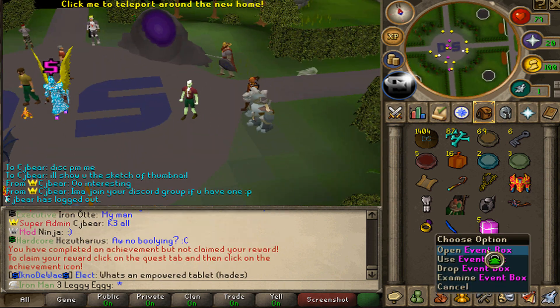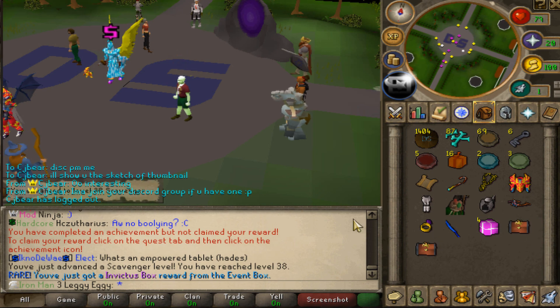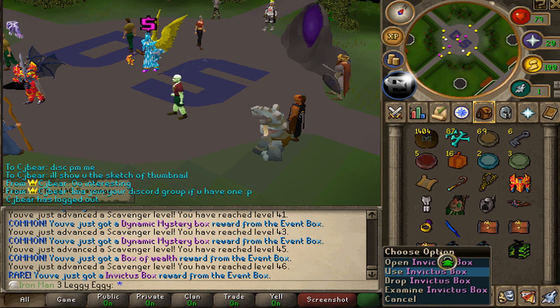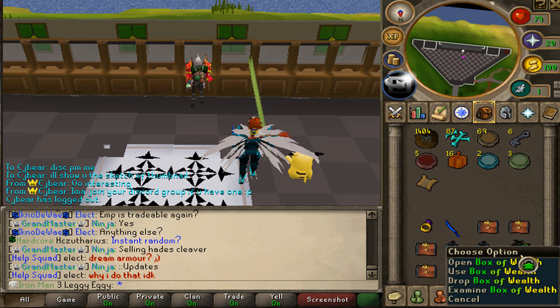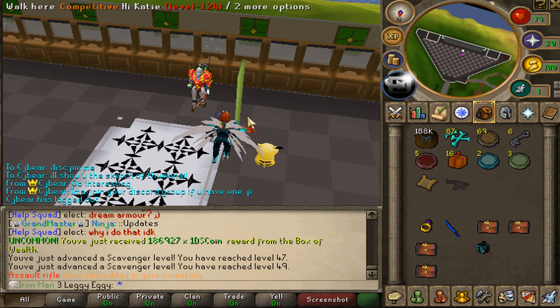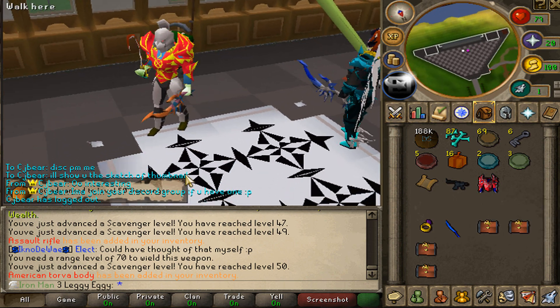A few Thanos events later, and I have myself five more event boxes. Let's see what we get from these. Two Invictus boxes. A dynamic box — these are so good. And the last one, two more. That's actually crazy. Two dynamic boxes, four Invictus boxes, and a box of wealth. I've actually never opened up the wealth box — I just got like 150k, that's worth it. From a dynamic box — the assault rifle and an American Torva body. That is so good.